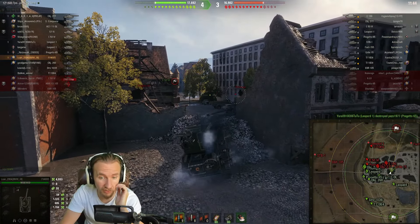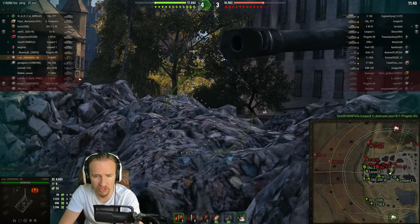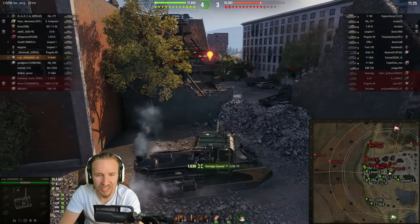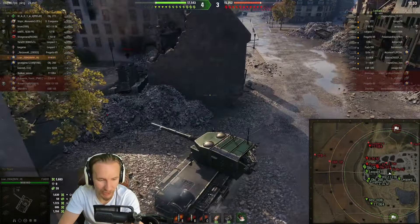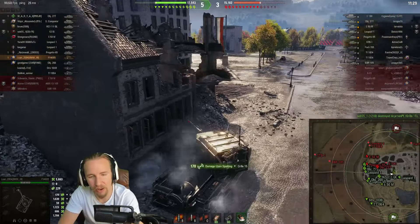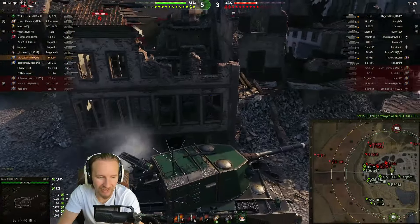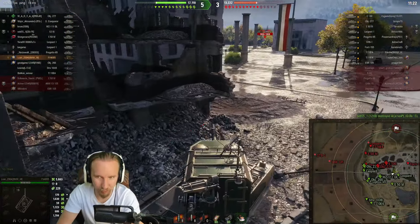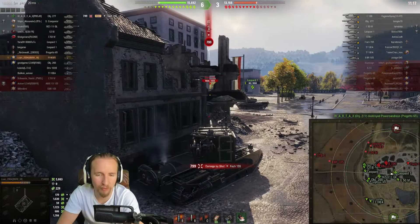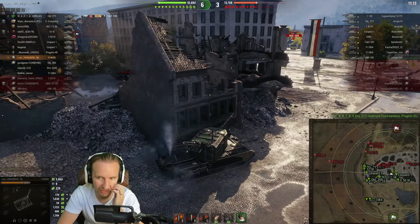Using the very flexible 10 degrees of gun depression, Luan gets into position to surprise anyone coming around the corner. Neither of our heroes this video have been getting monster rolls of 1800, 1900, or 2000 — but this vehicle can roll that high. A 1,630 roll there, and we're about to see what happens when one high alpha tank destroyer meets another.